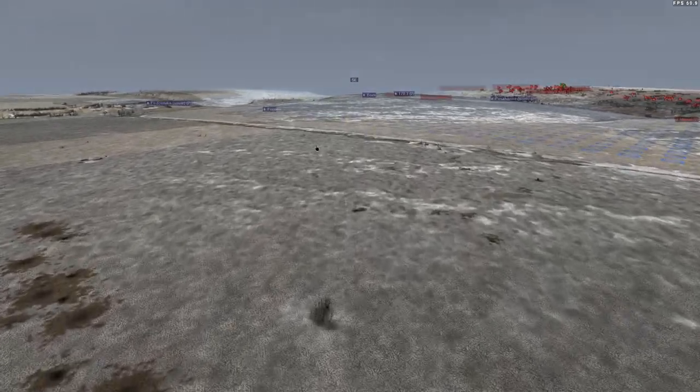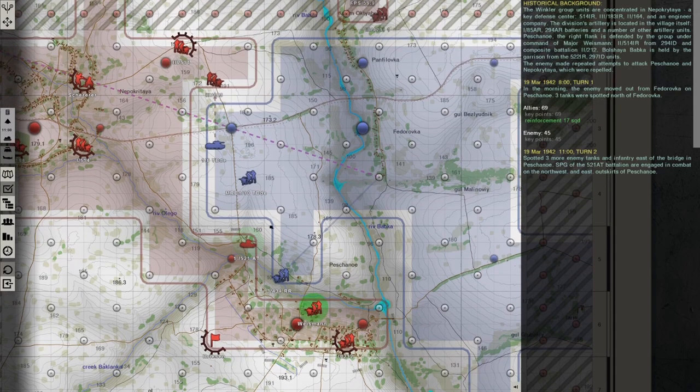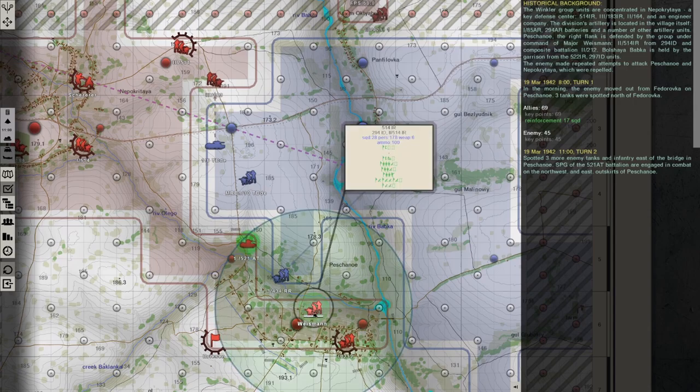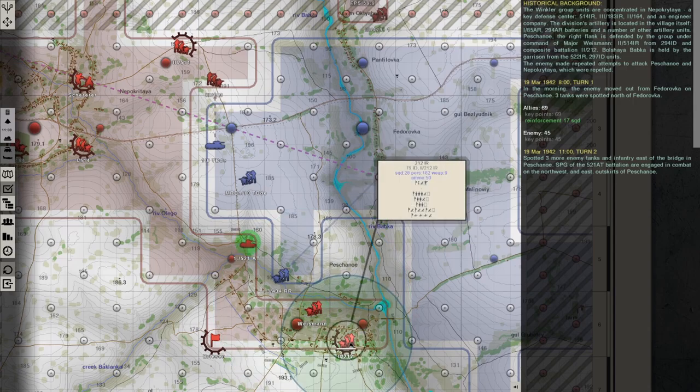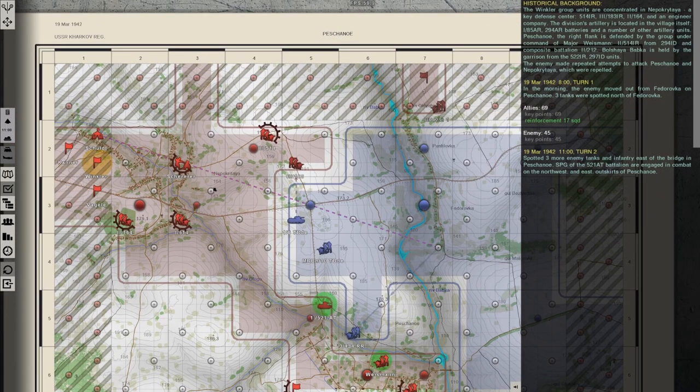Let's go back to the overall map. Looks like they did have artillery — I think maybe 45mm guns. But we did damage the infantry quite significantly while having very little actual damage to Gruppe Weissmann over here, or these guys who weren't even in the battle. Well, hope you enjoyed it. As always, thanks for watching, and have a nice day.